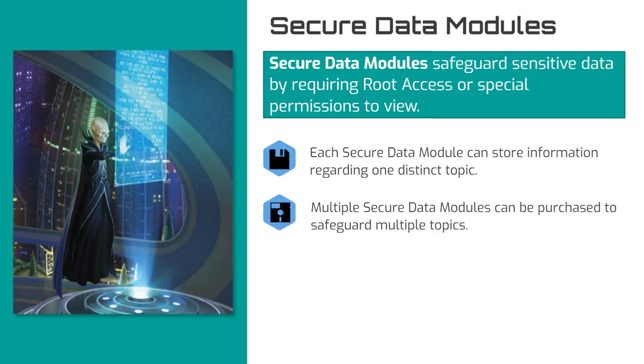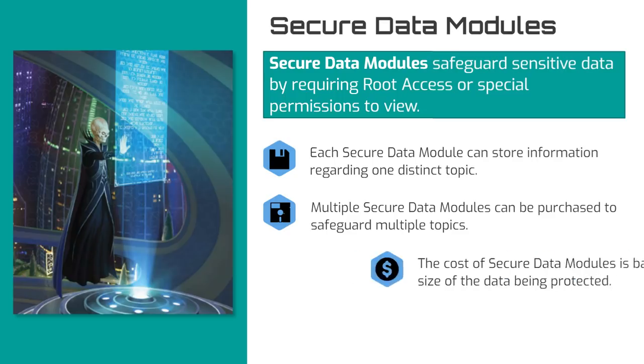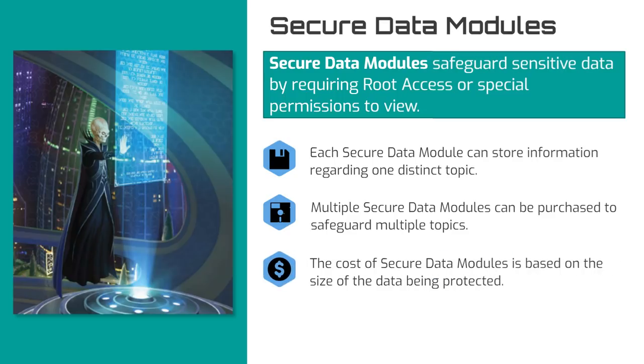Computers can securely store information on multiple topics, but must house each topic in its own secure data module. Although secure data modules have no hard size limit, the cost of the module is roughly based on the size of its contents, ranging from 1 credit for a single small specific topic such as a single video log, to 1,000 credits for truly large topics like the plans for a massive starship.